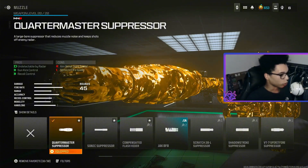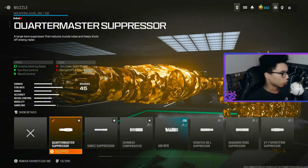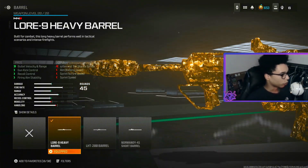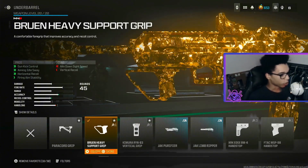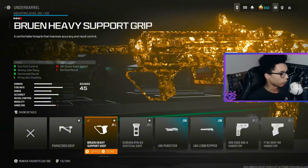For the muzzle on the BP50 we are using the Quartermaster Suppressor for undetectable by radar, gun kick control and recoil control. For the barrel we are using the LO9 Heavy Barrel for bullet velocity and range, gun kick control, recoil control and fire aim stability. For the underbarrel we are using the Brewing Heavy Support Grip for gun kick control, aiming out of sway, horizontal recoil and fire aim stability.